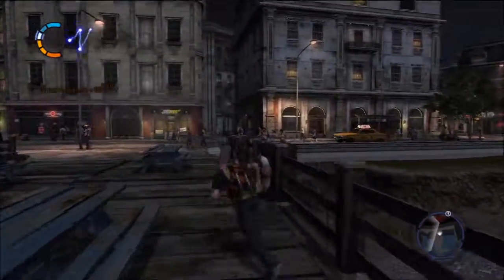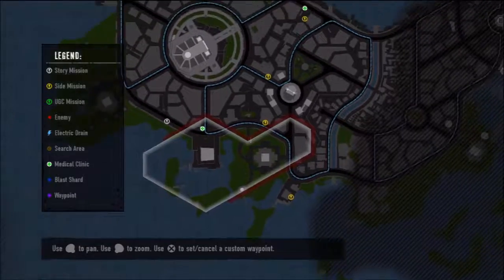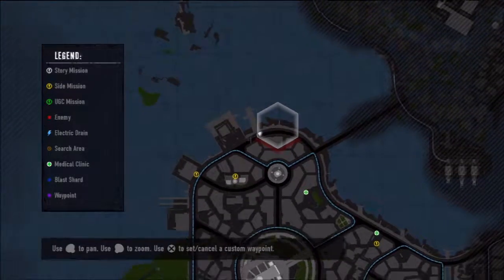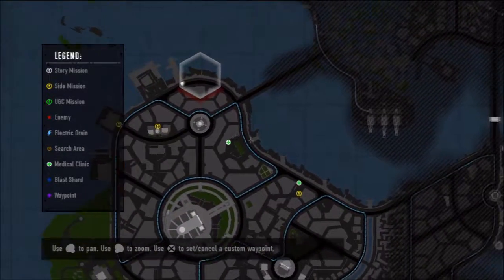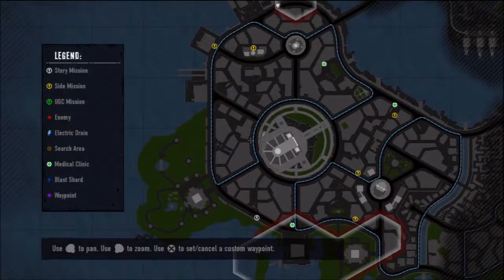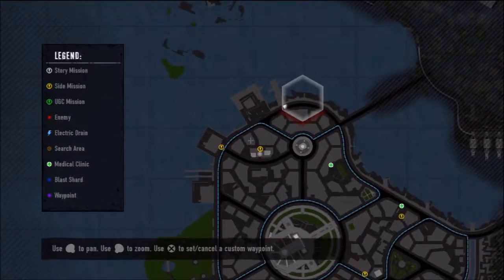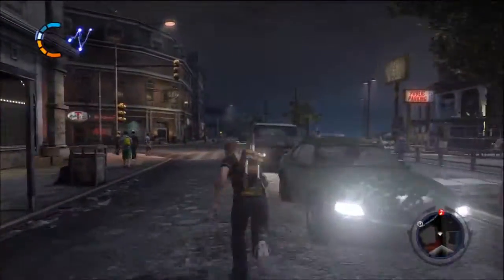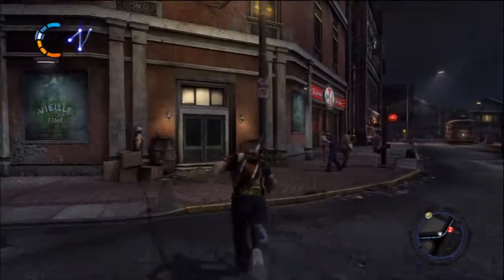So the side missions actually unlock the map. Doing a side mission frees a certain area — we only have this little hexagon area because the side mission was there. Where is the story mission? Oh, it's all the way over here. We could do these two side missions on the way over to the story mission, just because it's on the way — I might as well. Otherwise I'll do them later.